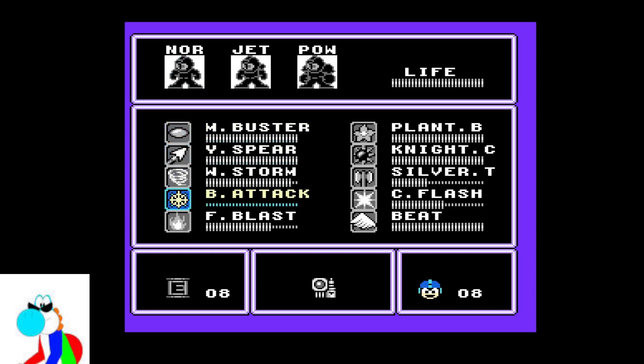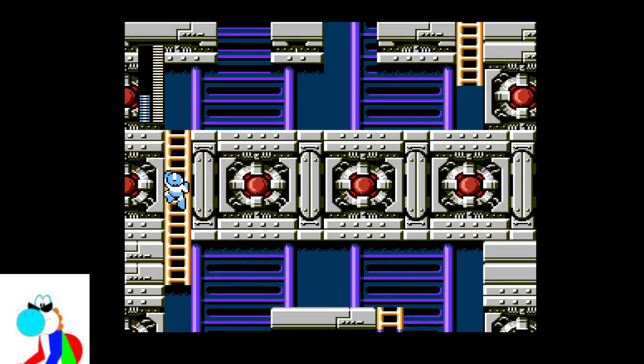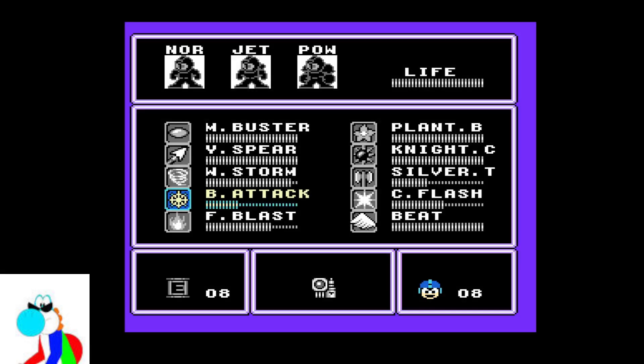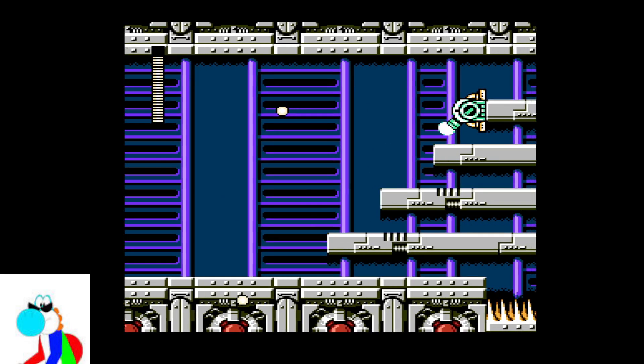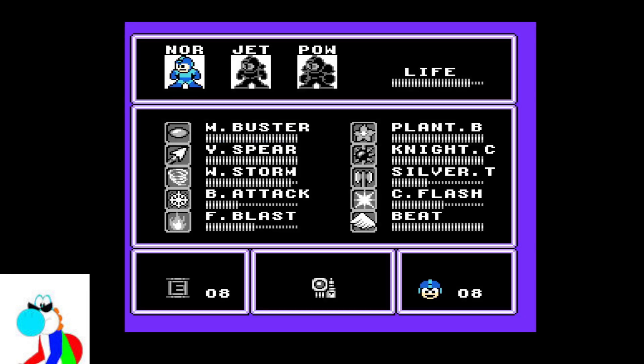I'm completely out of the lizard attack. I need to get some ripping energy for that. Yeah, that spiky room — and into another spiky room. If there's any more weapon energy right now, I can take it. I can sure use it. Okay. Small amount.